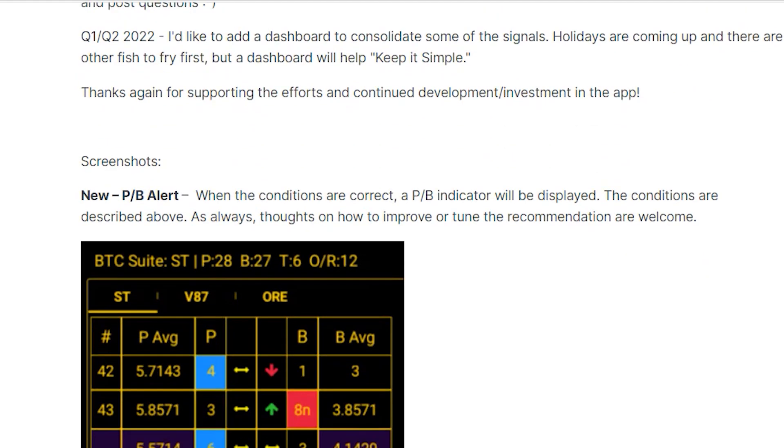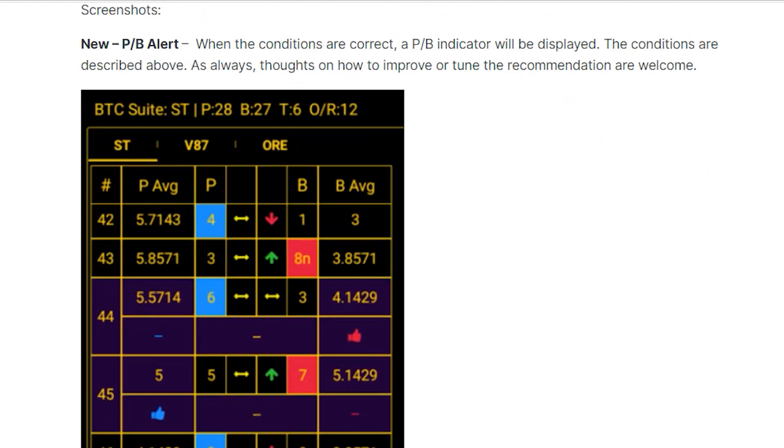So here, let's take a look at some screenshots of them. You can see the player-banker recommendation, and it takes into account all the statistics that we talk about. The thumbs up is the side that it's going to go ahead and recommend.